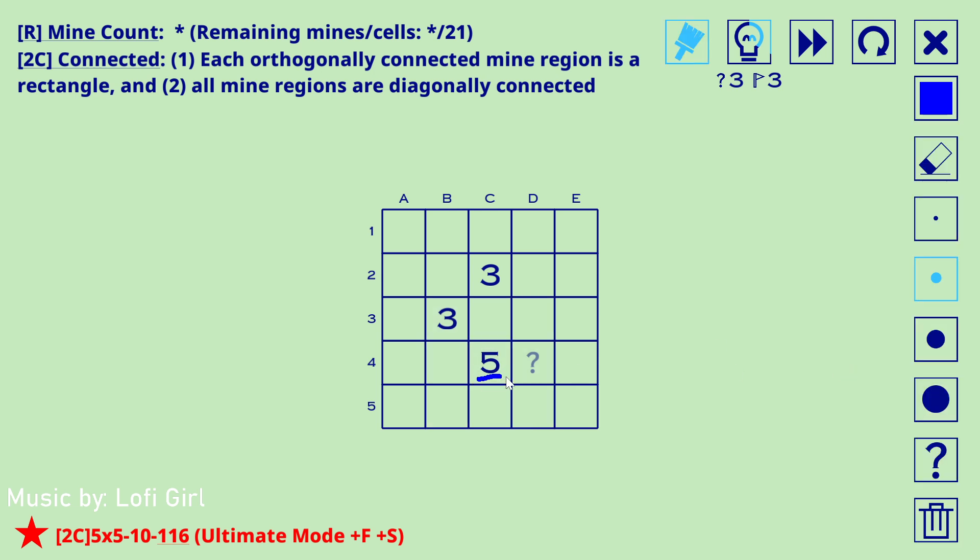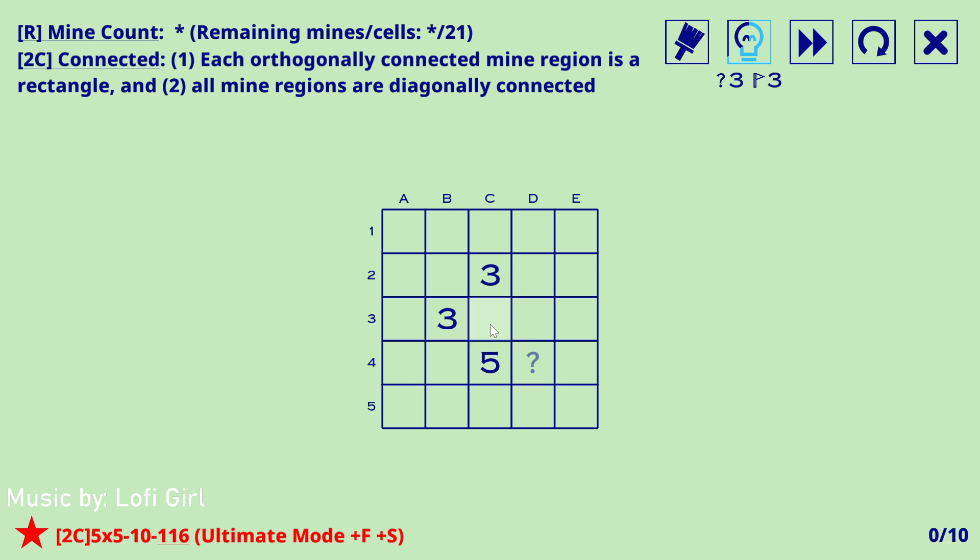The first deduction you can make is that there must be two mines in here. If there was one mine, all four of these would have to be mines to fulfill the five, forming a shape that is not a rectangle. There are six total empty cells around the five, and five of them are mines. We know there must be an empty cell here — otherwise you'd form an L or J tetromino — so these are both mines.